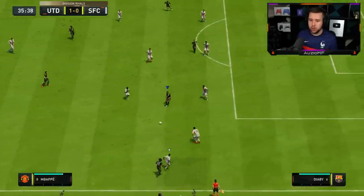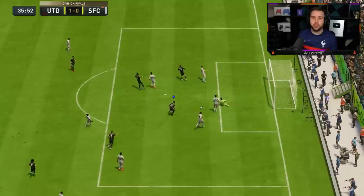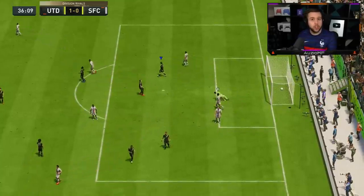I need someone to come short in that striker position — Mbappe comes short with a nice R1 dribble. Payet gets a good angle and it's green timed, but he was slightly offside. I thought he stayed onside there.